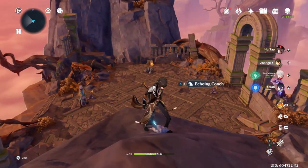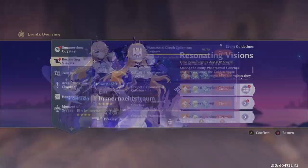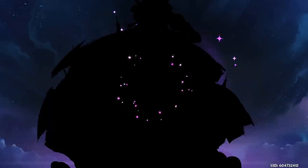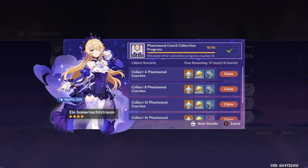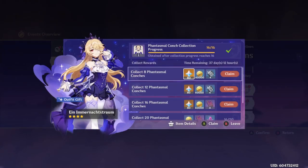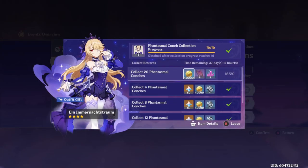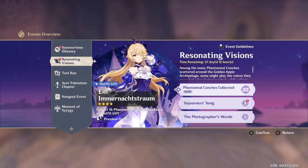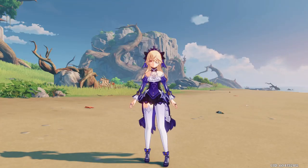Now you have 16 shells to unlock the Fischl skin. And if you're anything like me, that's all you care about - the Primogems and Fischl skin. There are still four more conches, which will be released in the next couple days. But I don't care about that much because I've got the skin. Remember to watch my other video that shows where the first 14 are.